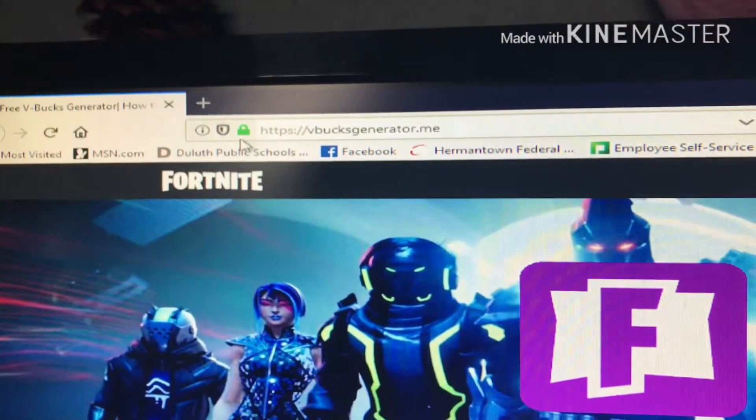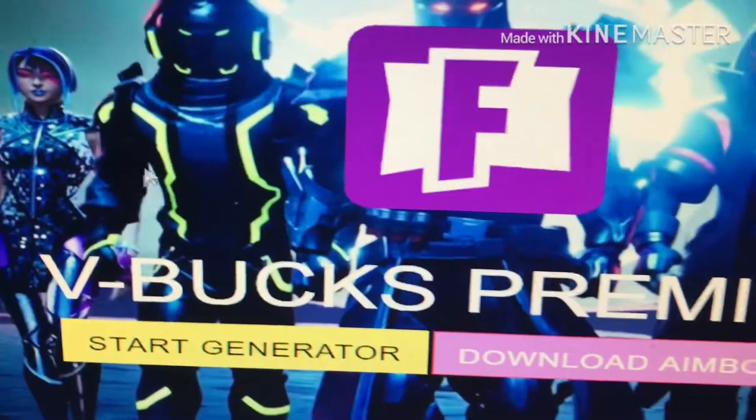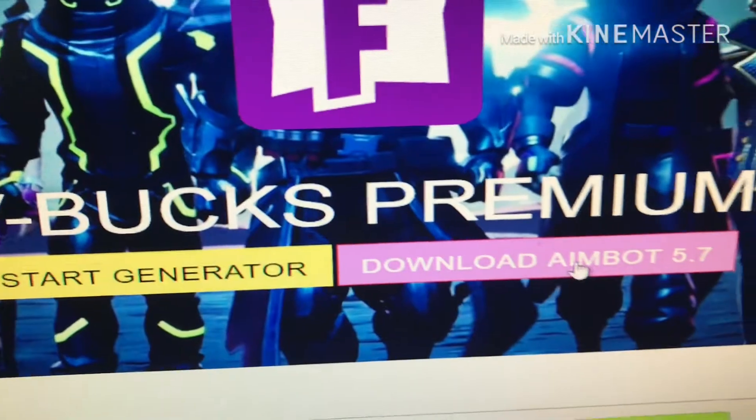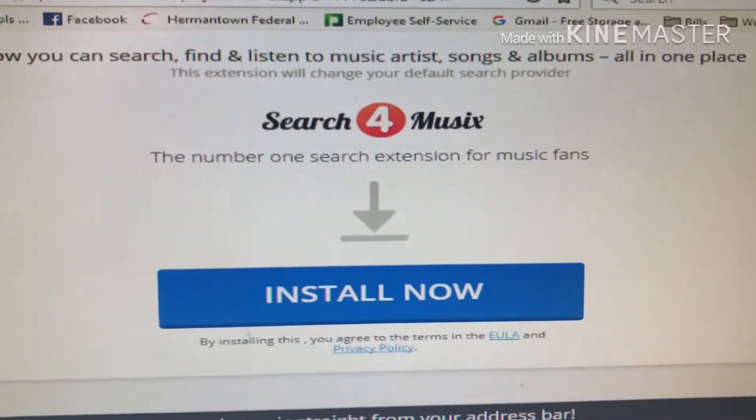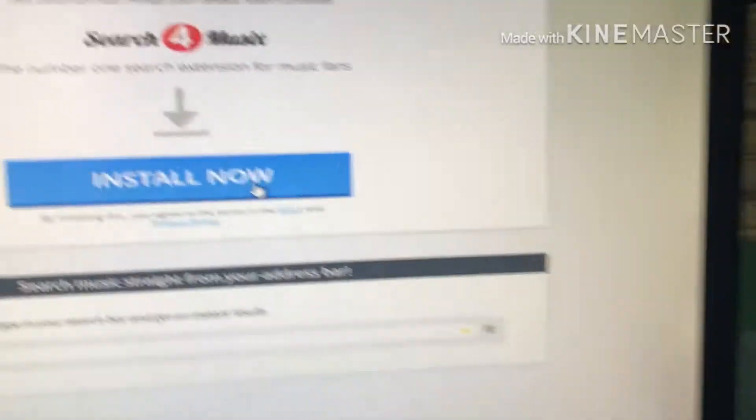So now we're on here, and you're going to want to — if you want aimbot, click that. We're going to get Fortnite girl skin, and then what you're going to want to do is push install now.